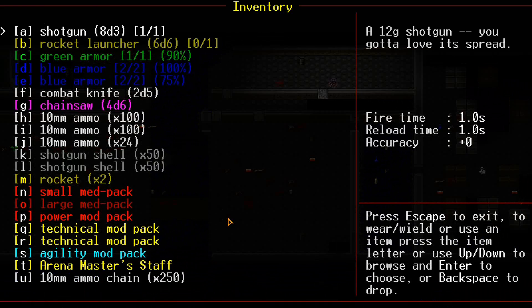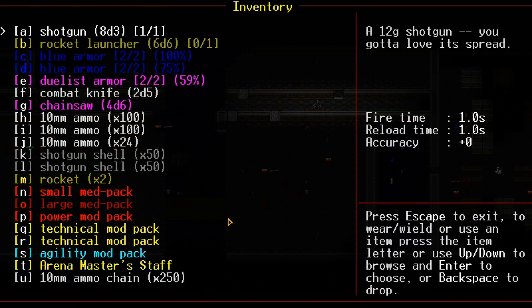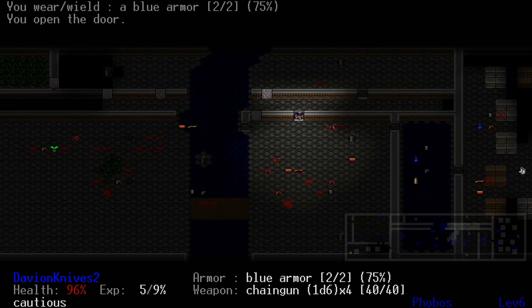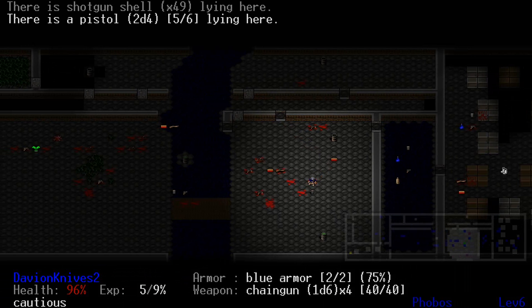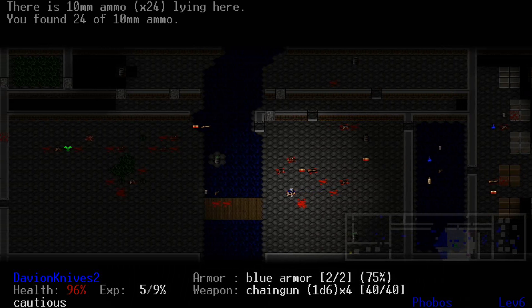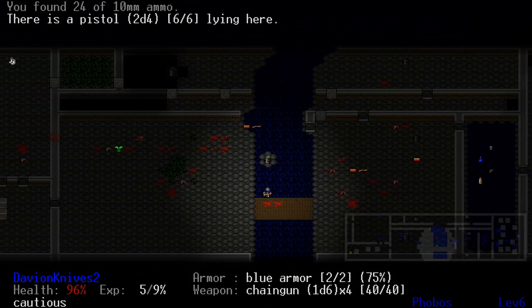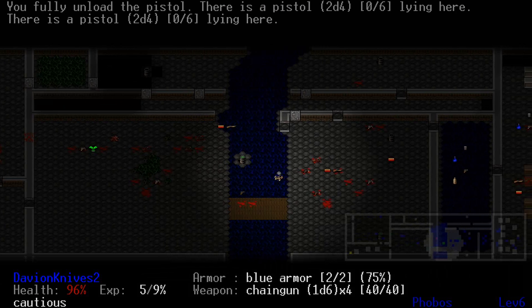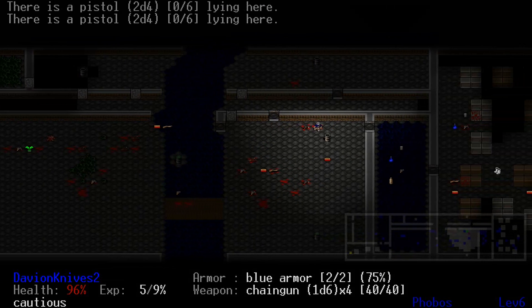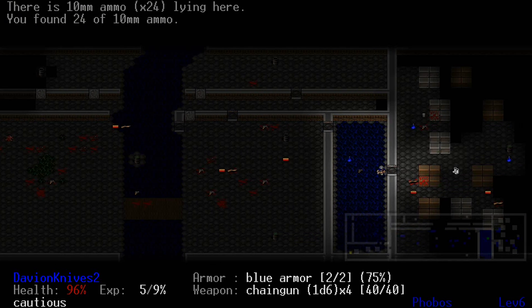Alright, we'll put on the blue armor because I think that'll protect me more against those hell knights. I suppose we should pick up rockets — I don't know why I've used up so many, but then again I was after Arena Master, so that probably answers the question right there.